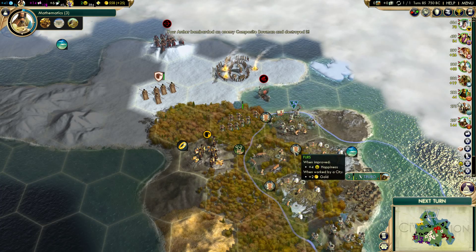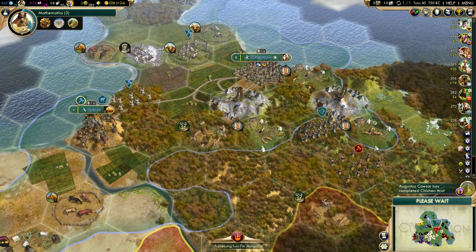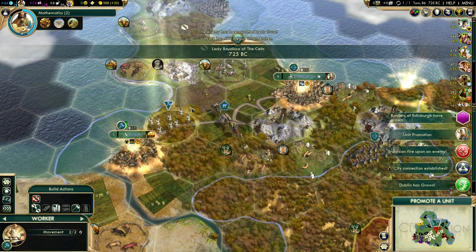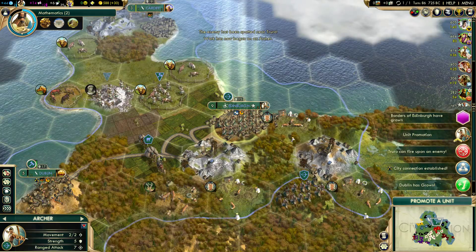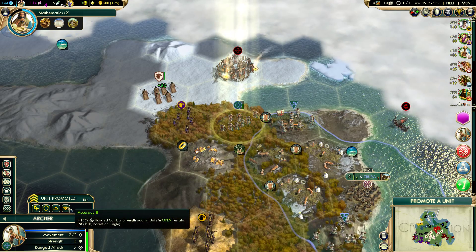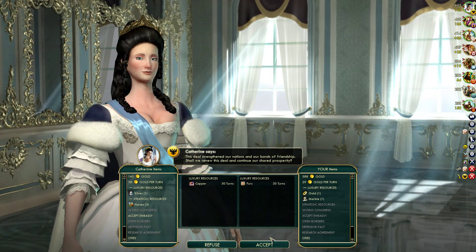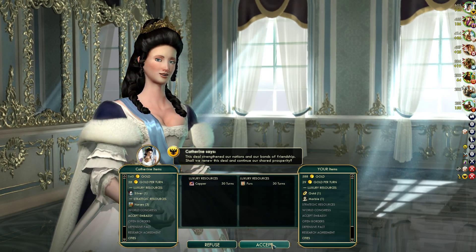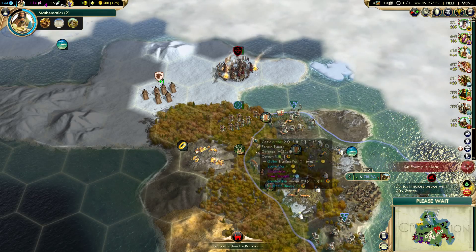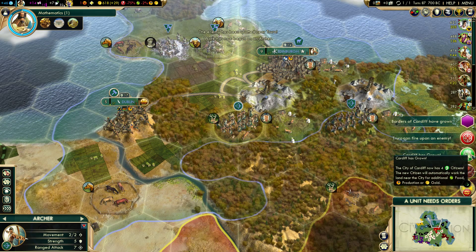All workers need to be building roads at this point. I think I'm okay with Persia - I don't think they're gonna declare war on me even though they definitely could. Let's get some more archers. This has taken a long time. First fur for copper - yes, still want to do that.